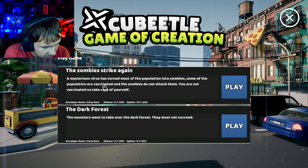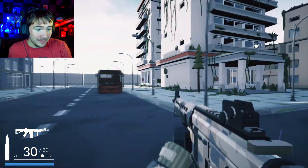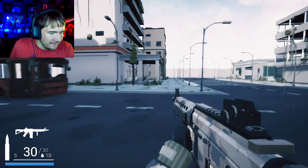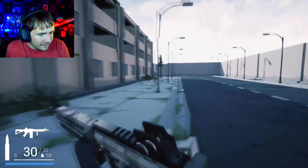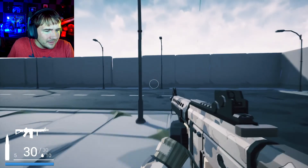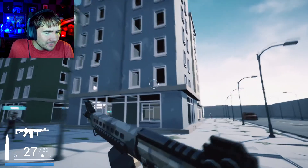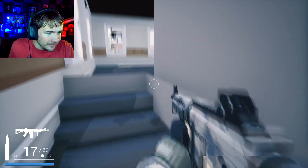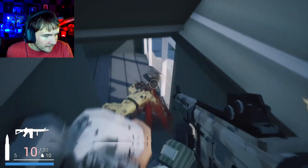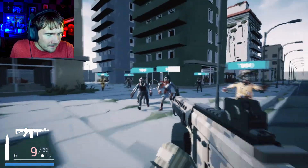We're going to go ahead and check out the other game, which is Zombie Strike. 'The mysterious virus has turned most of the population into zombies. Because some of the population are vaccinated, the zombies don't attack them. You are not vaccinated, so take care of yourself.' I like this — different sound too. Where are the zombies? So quiet. Oh, is that an AI? That's just a regular AI — that is so cool. I love how he implemented the new features in the game — you've got the AI running around. There are the zombies. I'm actually very curious about these buildings. Can I actually go up inside of these? Oh my God, I can! Getting stuck on the stairs. There's a barrier — okay I see. All right, fight our way out of here!